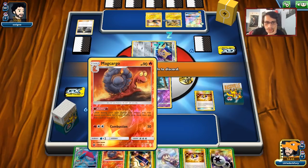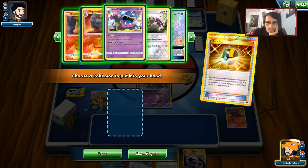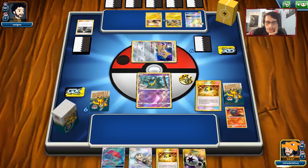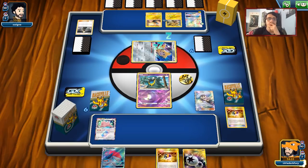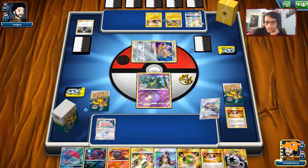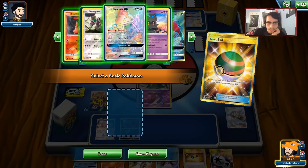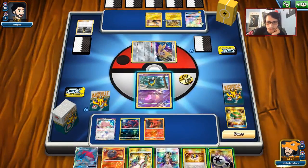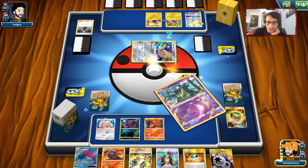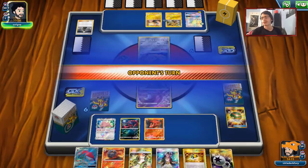We're doing Ultra Balls, so we'll get rid of the Judge Whistle and Magcargo — they gotta go. We'll get Ditto so at least Ditto can turn into a Magcargo Zoroark or Muk if we need it. We'll Lillie. We got a Zorua. We'll Nest Ball for probably Slugma. We'll play Super Poison Breath — we don't really need the damage, but that would've been good anyway.